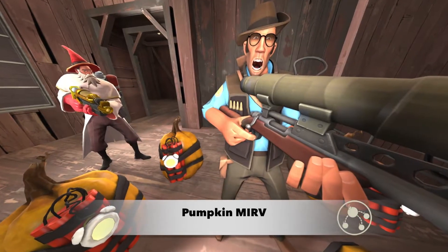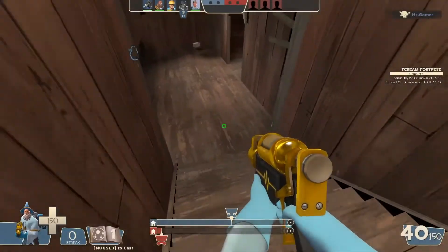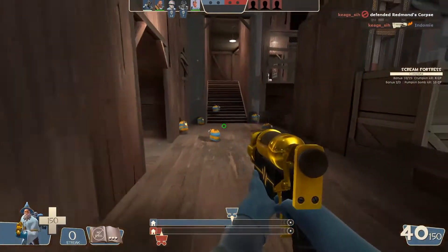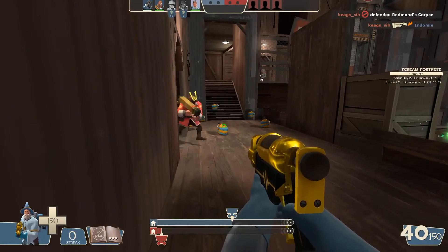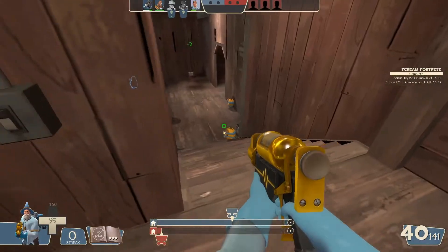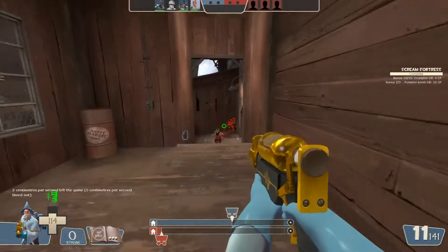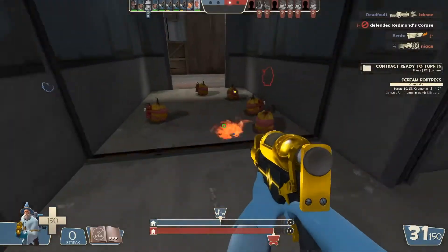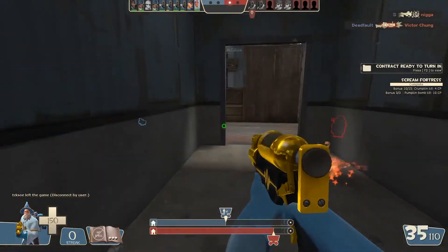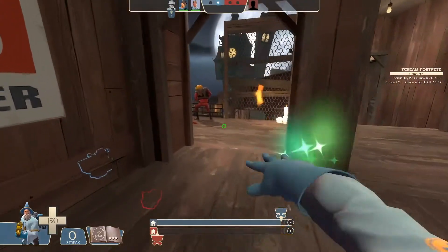The Magic Spell Pumpkin MIRV has a single charge. When used, it throws out a bomb, and once that bomb hits something it produces a ring of small team-colored pumpkin bombs. The pumpkin bombs will only explode and deal damage when shot by the spellcaster's team — if shot by the other team, they simply disappear one at a time. Note that these pumpkins cause damage to all players regardless of team color.